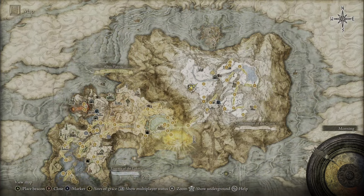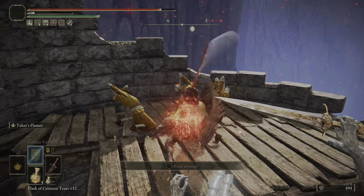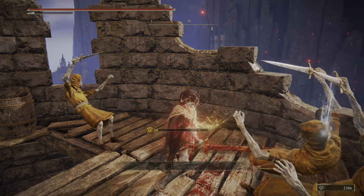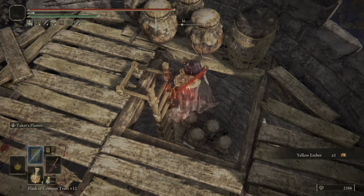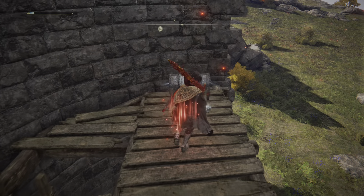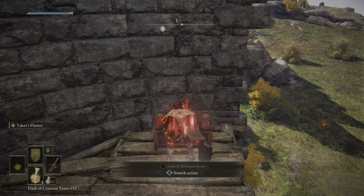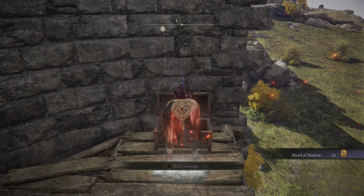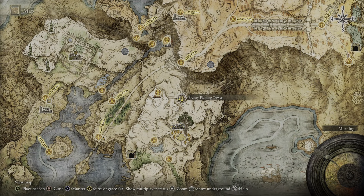Once you're out there it's a fairly easy grab. Across from Vyke's Spear is the Frenzied Tower, occupied by enemies that increase madness buildup in the area. Make your way here safely and you'll be rewarded with one of the best buffs — Howl of Shabriri. This will boost your damage by 25% while increasing your damage taken, turning you into a glass cannon, which is a really fun way to play Elden Ring.